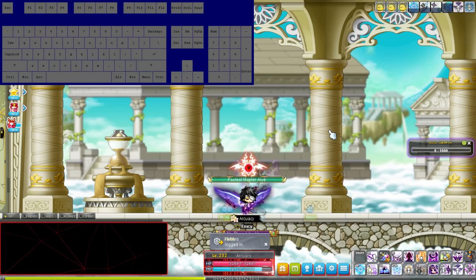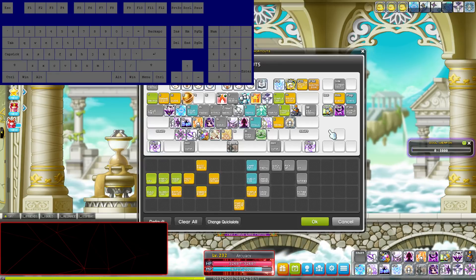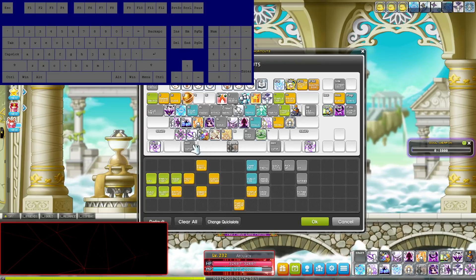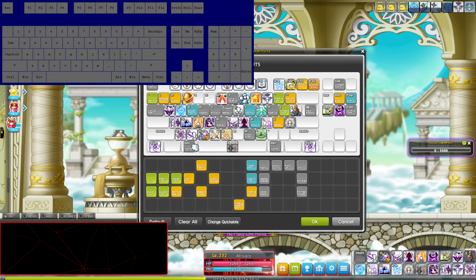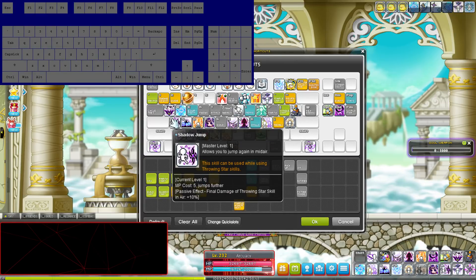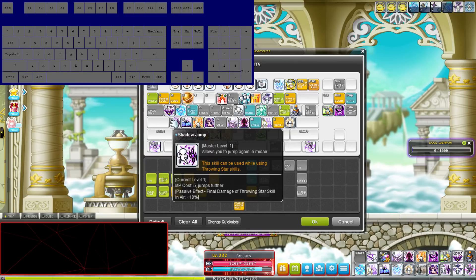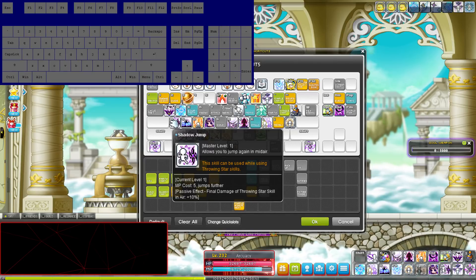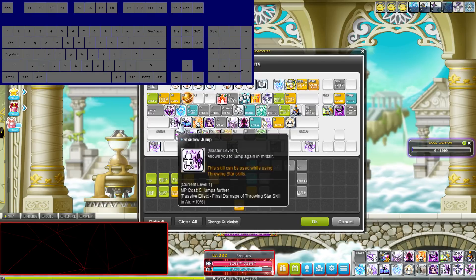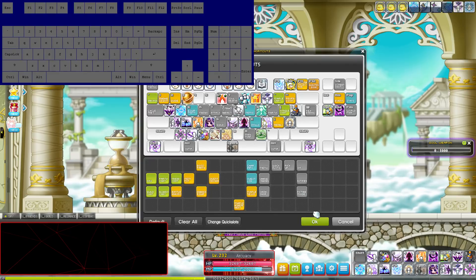Without further ado, let's get started. I'm gonna open up my layout right now. I have jump on alt, which is the sticky key. I have quintuple star on Z, and then I have flash jump on its own key. When you have jump on your sticky key, it makes a lot of sense to have flash jump on its own key, and I'm gonna explain why.